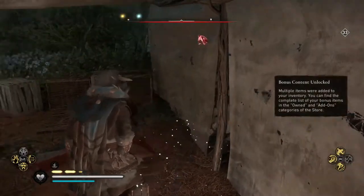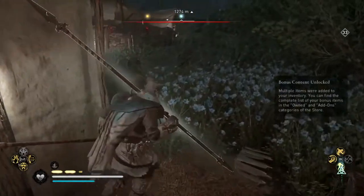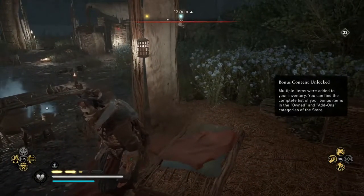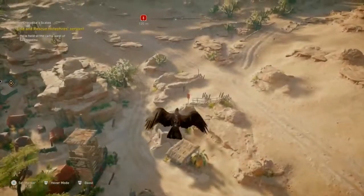One cool thing I noticed is that there are a lot of opals lying around Ireland, and they are not in remote places like the ones in England — you usually find them next to chests or close to your objectives. So if you buy the DLC you will surely collect some opals from the map, and as a reminder you can use opals at Reda's shop to trade for items.